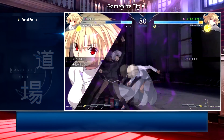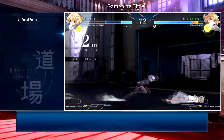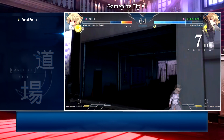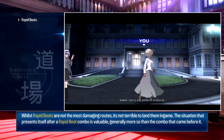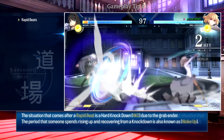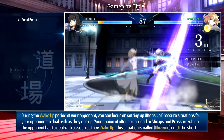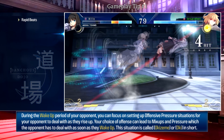That will lead into rapid beats regardless, and that is perfectly fine. Whilst rapid beats are something you won't rely on as heavily in the future, there is nothing wrong with using them to make sure you land your hit and count it. The idea that it's scrubby to use auto combos can go out the window, as a good player will convert hits by any means, even if that means using a simple rapid beat. Whilst rapid beats are not the most damaging routes, what truly matters is the situation afterwards — referred to as oki, or okizeme — which is where you make it count.